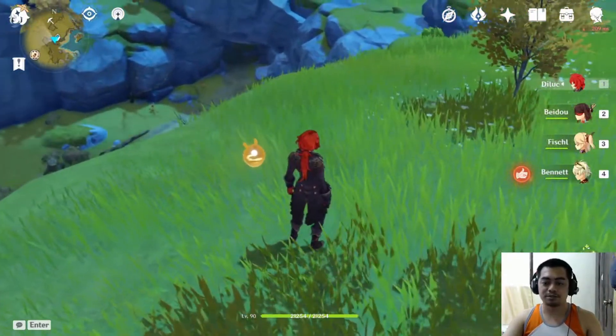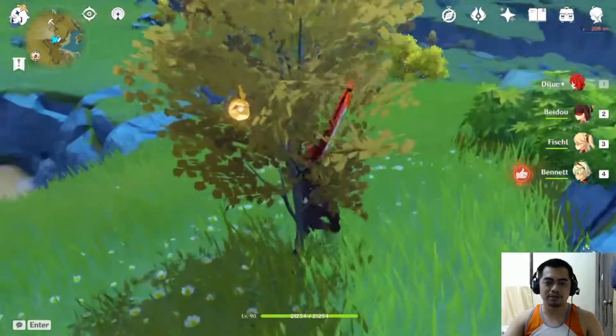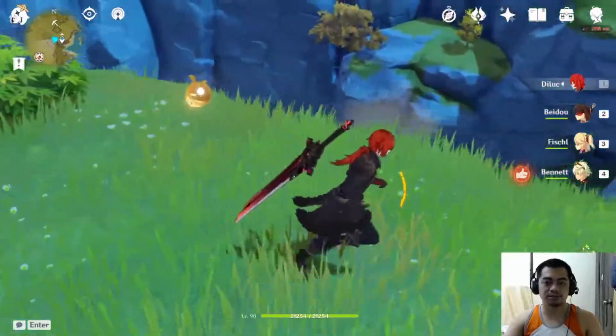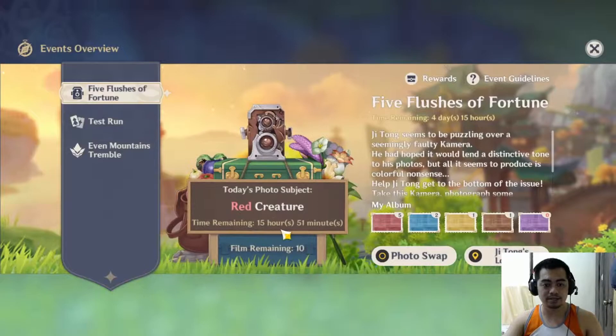What's up guys, this is Brimstone Burner and in this video we are going to be talking about the third day of the Five Flashes of Fortune event. The subject for today is a red creature.